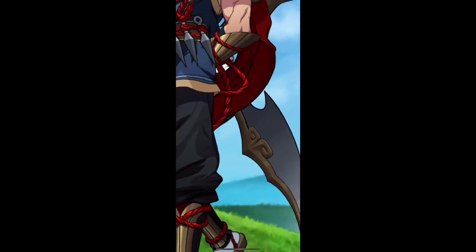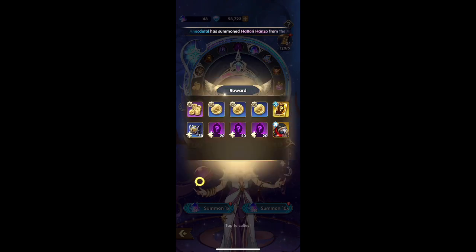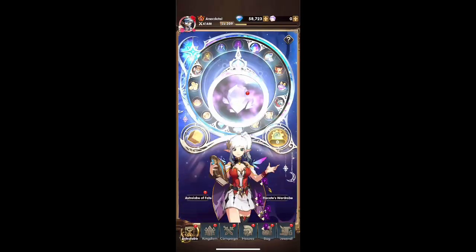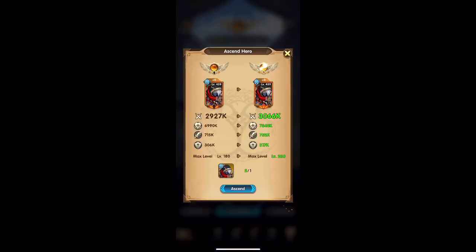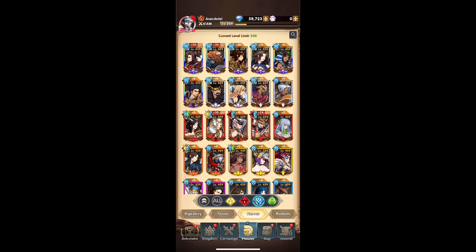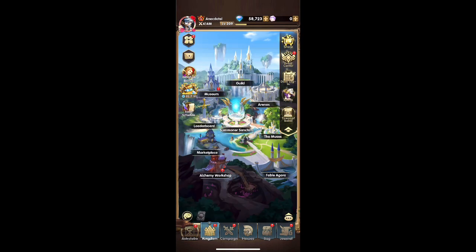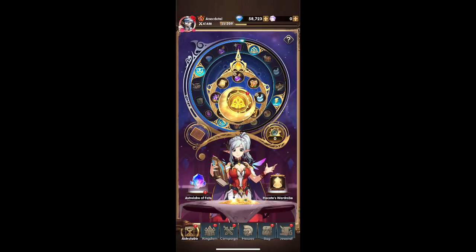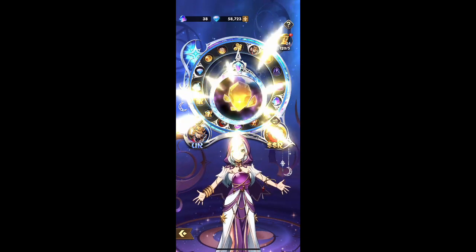Man, am I getting lucky — Hanzo again! I can't wait to go to the event tab and see how many Hanzos I got, because this means I'm getting more and more rewards. Let's go ahead and level him up — bam, let's rank him. Every time you get a duplicate it increases his rank, and once I get him to red that's where the character becomes useful, because you can fully unleash the potential of his iconic weapon.